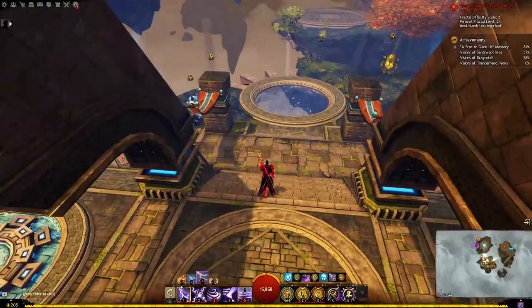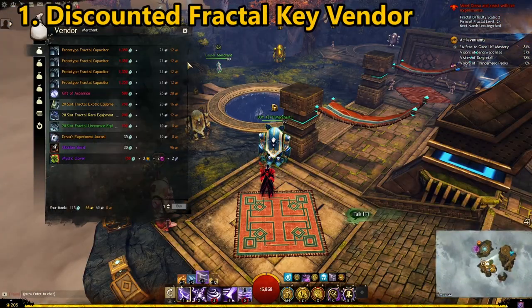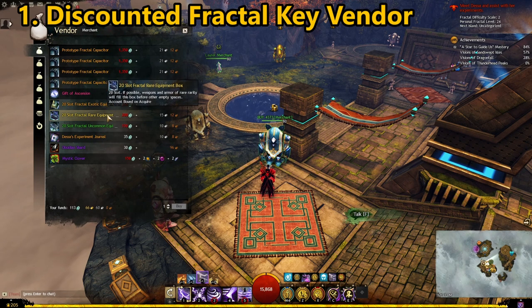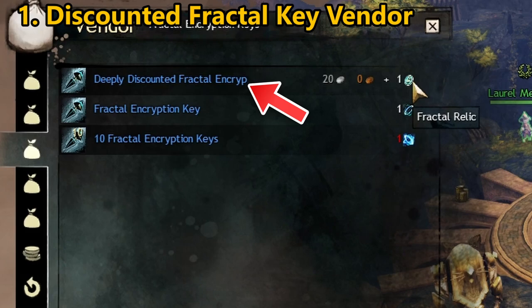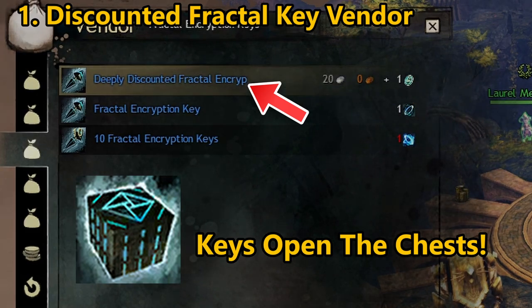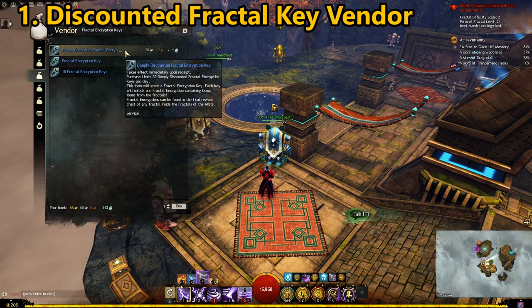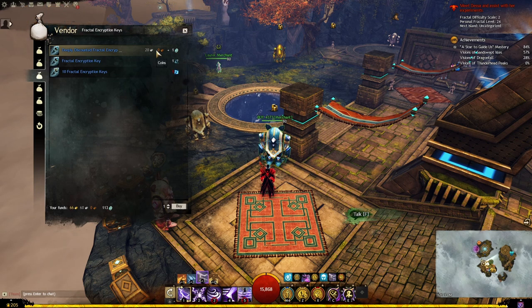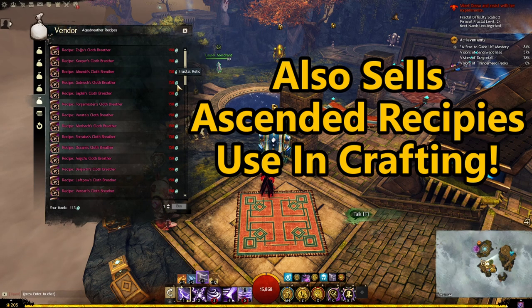To check out the vendors, go down the path and take the teleporter. You'll see a number of vendors offering different items. One vendor offers exotic gear and bags in exchange for fractal relics, a currency earned by completing fractals. Importantly, there is a deeply discounted fractal encryption key which can be exchanged for one fractal relic and 20 silver. You can only purchase 30 of them per day — completing five or six fractals may get you up to 30 fractal encryption boxes.